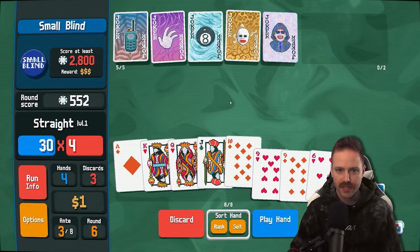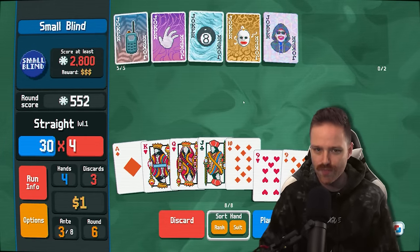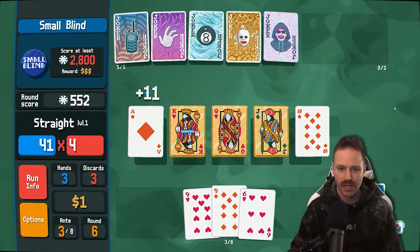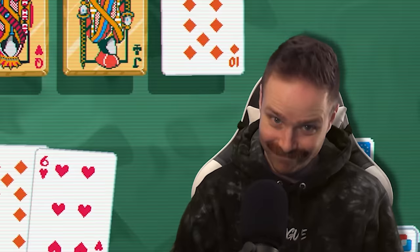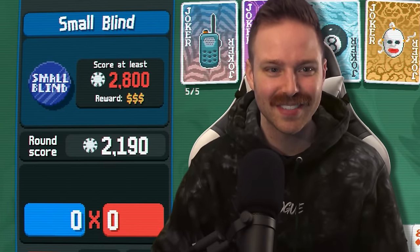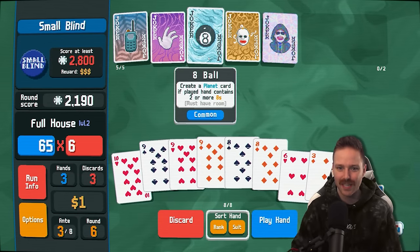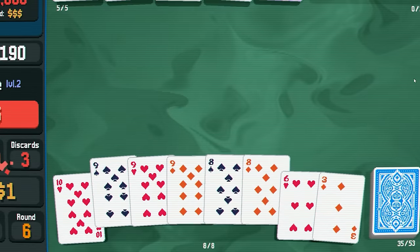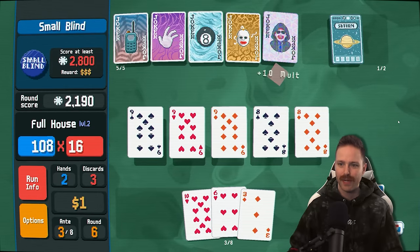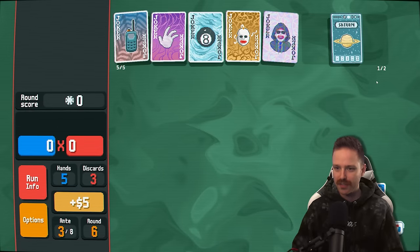Using the face cards, turning them to gold. We are about 600 short, but we got nines full of eights, and that'll be proccing our eight ball. And we got Saturn, which is going to level up our straight. Five dollars — not very much money there.